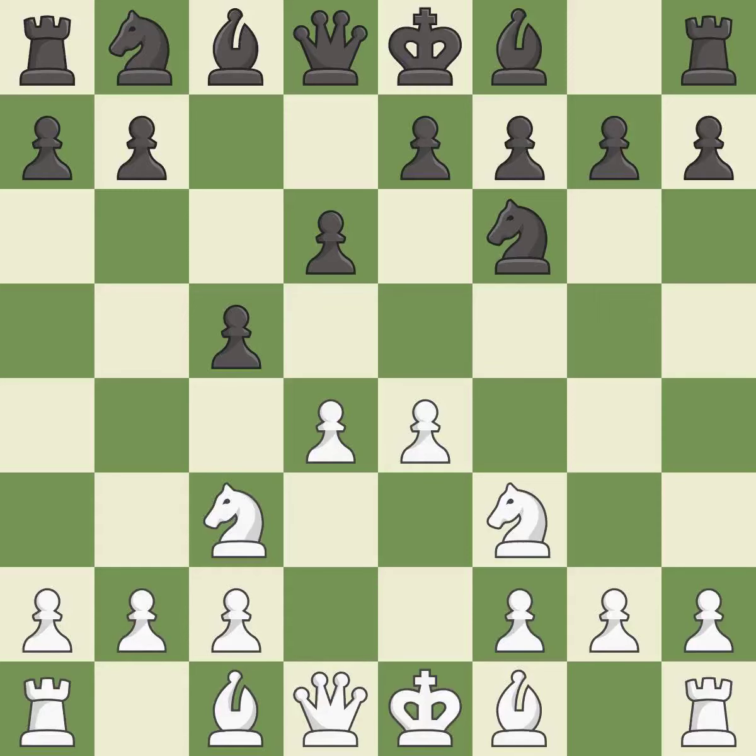This defends a pawn that was under attack and had no defenders. After all captures, this is an equal trade. A6 prepares the queenside pawn advance b7-b5 and also prevents white from playing the bishop or knight to b5.